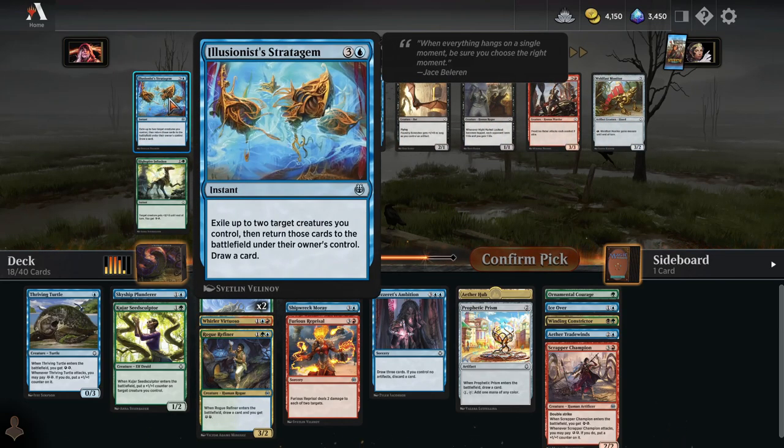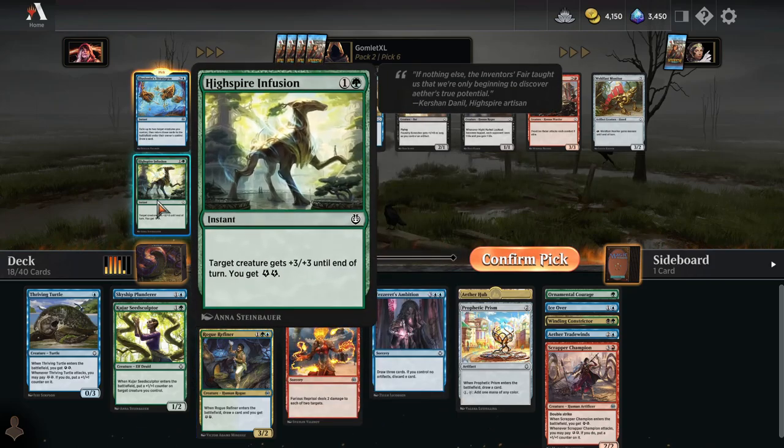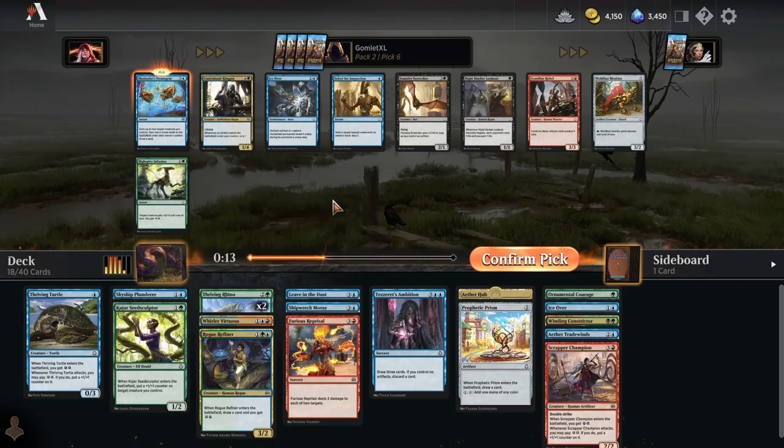Illusionist Stratagem is probably fine in this kind of energy deck because we flicker our energy producing cards, get more energy out of them and draw a card. If we flicker a Rogue Refiner, we're living the dream. I could also take High Spire Infusion — decently costed card because we're getting a combat trick and some energy. That card's fine, but everything else on color, not great. We'll just take the Stratagem.